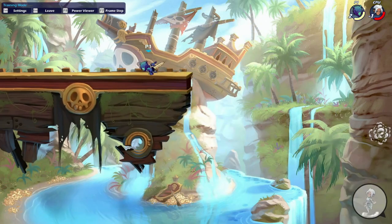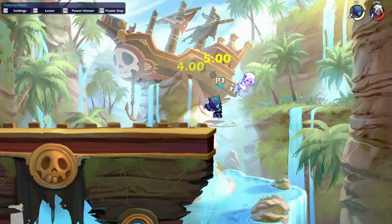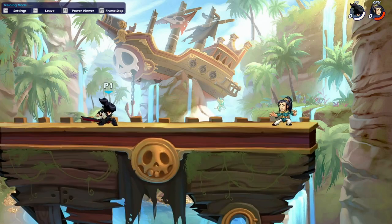If the opponent has burned their dodge, you can go for a gravity cancelled down sig out of down light on Bodvar. This is going to be unjumpable even though it's three frames, and if you're near the edge obviously it's going to be a great spike tool and they're not really going to have enough options to get back. That's going to be the end for this sword guide.